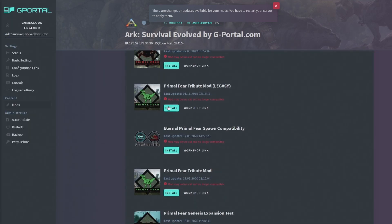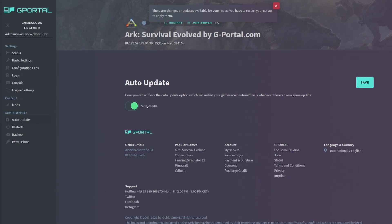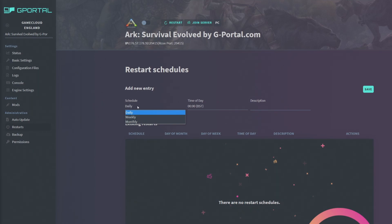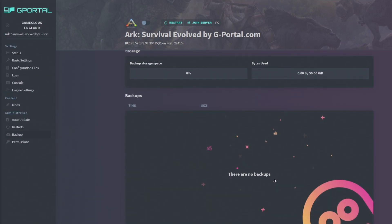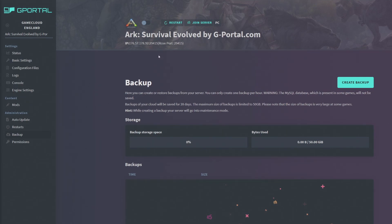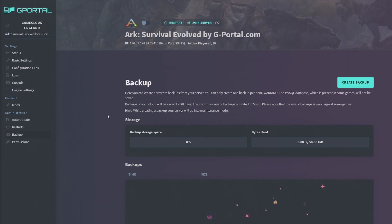You can search for any mod from the Steam Workshop, like Primal Fear. Auto Update means every server restart will check for mod updates. Under Restarts in Administration, you can set a daily restart — for example at 10:15, add a description like 'daily restart,' and save. If you have the 10-minute notification message enabled, the actual restart will happen 10 minutes later than scheduled. For backups, you manually create them when the server is off — it takes about 10-15 minutes. Get into the habit of doing this weekly.